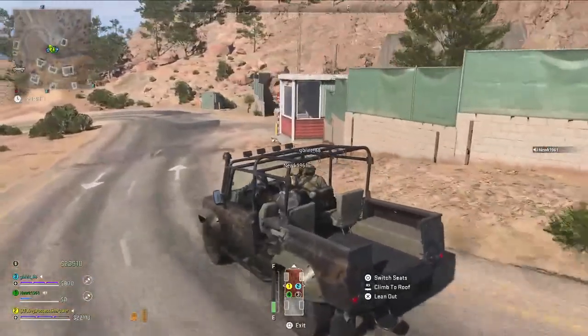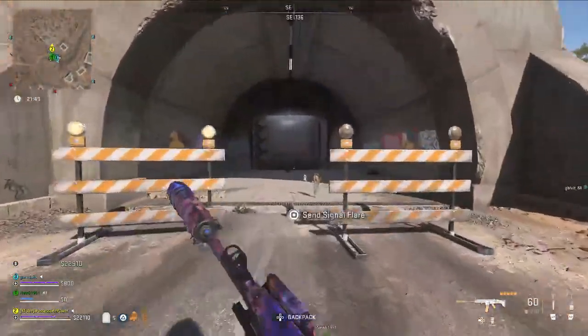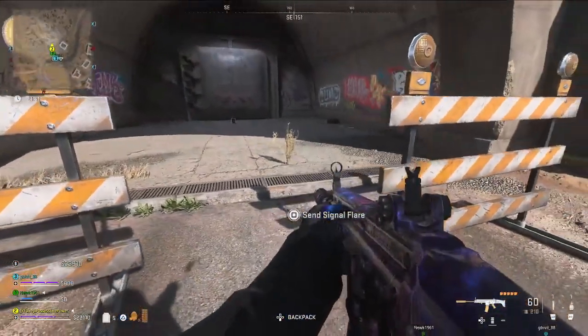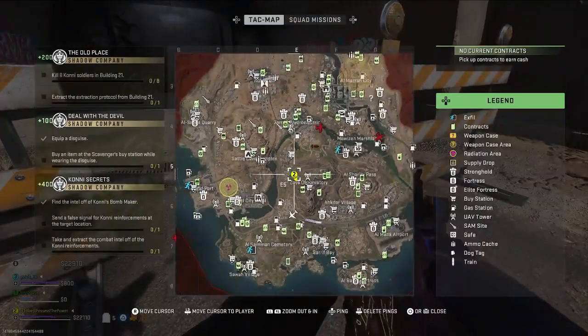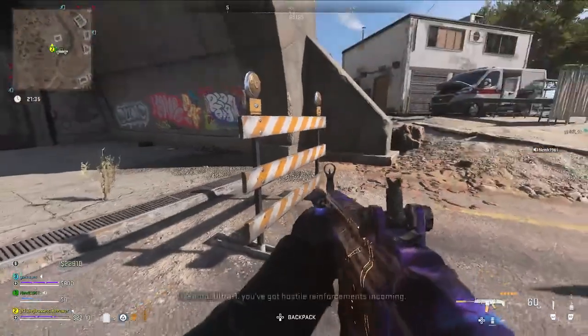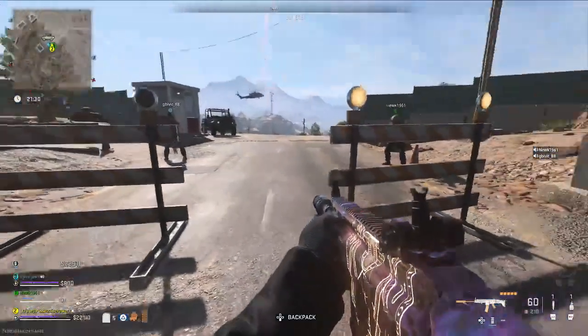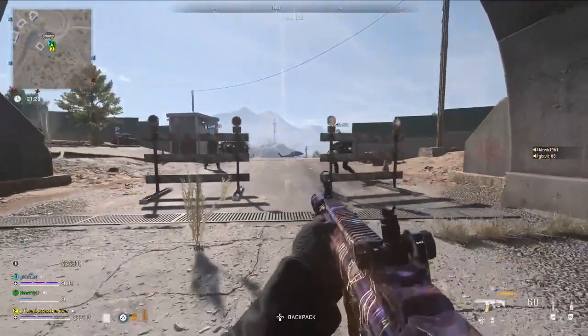Over on Al Mazrah, we're going to be making our way over to the Zarya Observatory, and we're going to look for the specific tunnel here that has a prompt to send the signal flare. Just make your way over to this location — kind of to the north-west — and you will find this tunnel here. Send the signal flare and you'll see the chopper in the distance there.